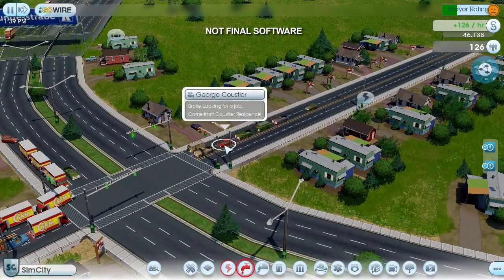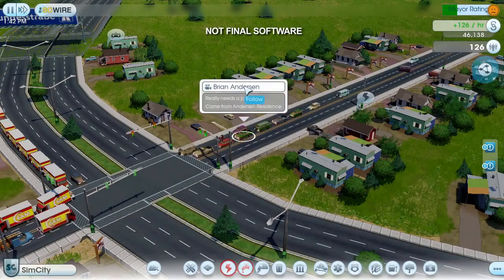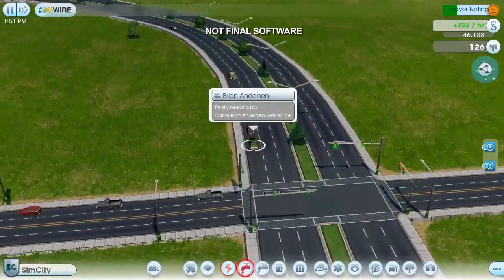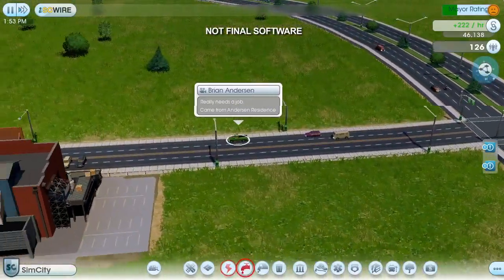Every sim in this game has a personal agenda. We can see what this sim's up to by clicking on him and following him around. Looks like this guy's anxious to get to his new job. Looks like he found one.